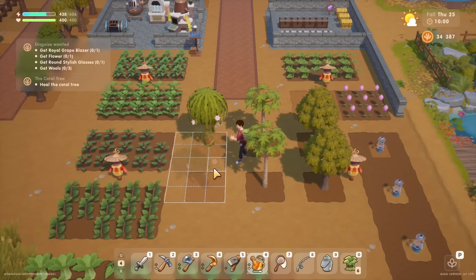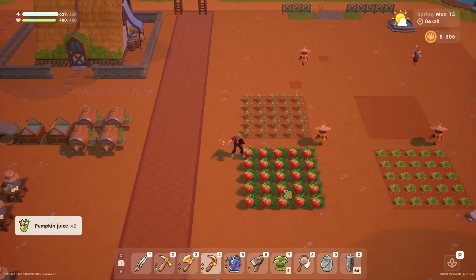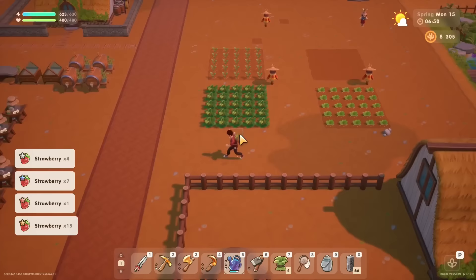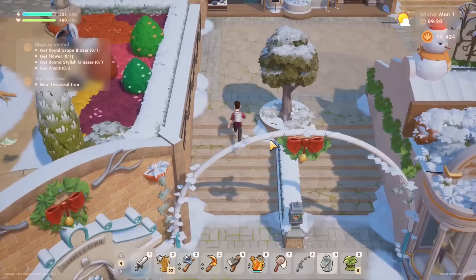Hey guys, Josh here, and after over a year in Early Access, the full 1.0 release of Coral Island is finally available for Steam, PlayStation 5, and Xbox Series X and S. I played this game a lot in the beginning of Early Access, but when I knew that the save files wouldn't be carrying over to the full game, I stopped, and now I'm back into it, just like many of you. Stairway Games gave me access to this new build about a week ago. I just finished my first year — it took me about 30 hours — and I'd like to give you my first thoughts on this version of the game and how it compares with the last time I played.